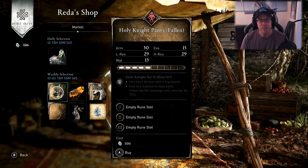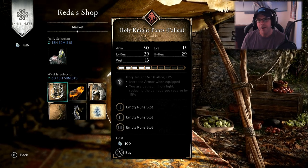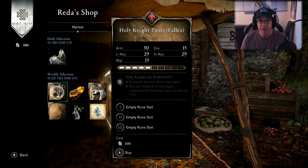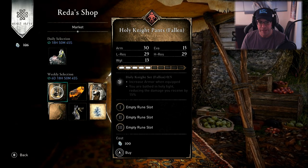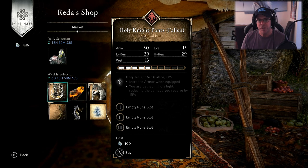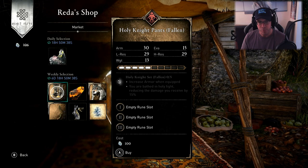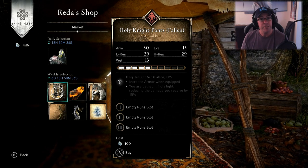Now for the weeklies. First of all, Holy Knight Pants Fallen. That's Mythical Pants, half upgraded. All rune slots are free and that's 100 opal. Armour is 30, evasion is 15, light resistance is 29, heavy resistance is 29, and the weight is 13.